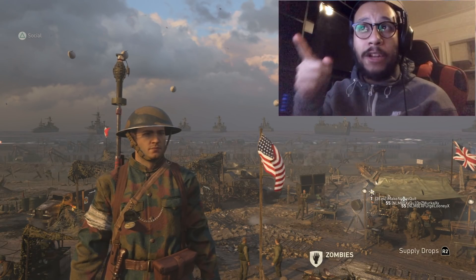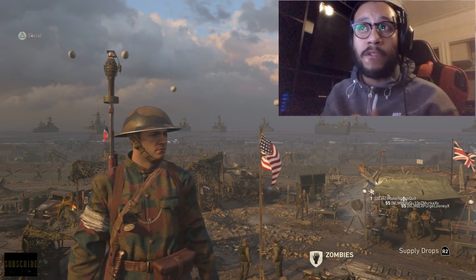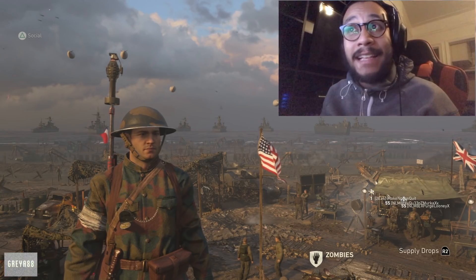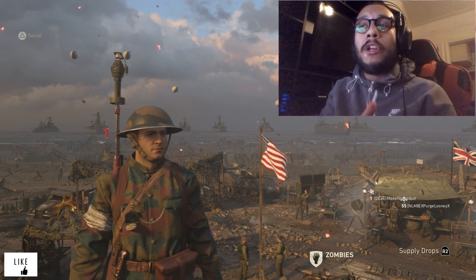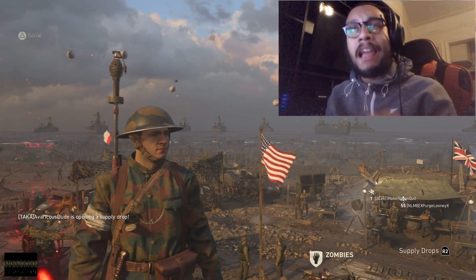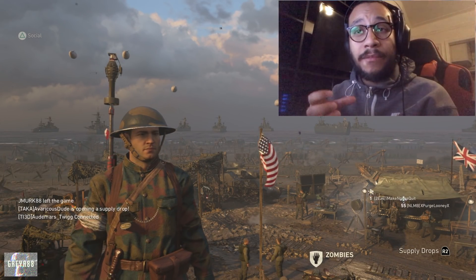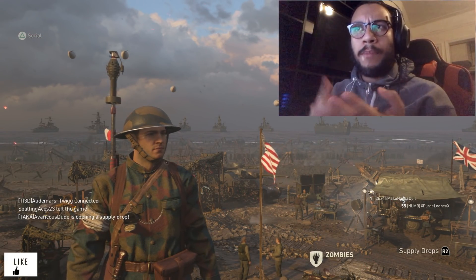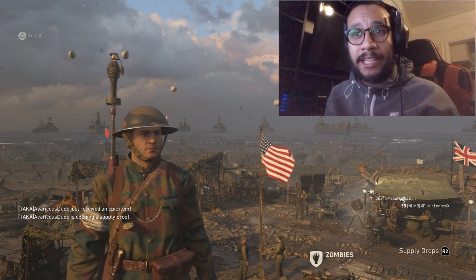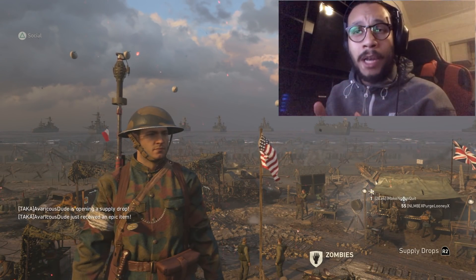It's called the rifle grenade. You can actually see it attached on my BAR — my Browning Assault Rifle. It's right there at the tip; it's an attachment that goes on the end of the AR and basically acts exactly like a grenade launcher. A lot of YouTubers were saying before this DLC came out that it wasn't as powerful as it seemed, but it actually is. It's actually a one-shot kill if you get it right on the enemy or even close nearby.